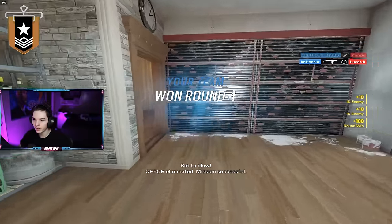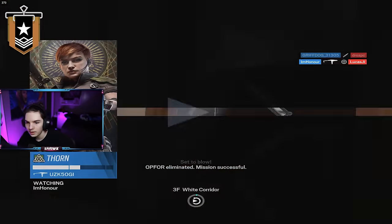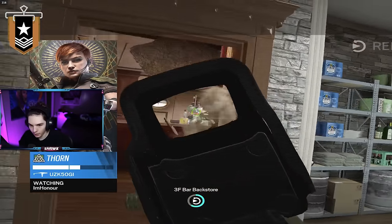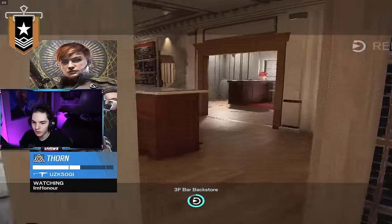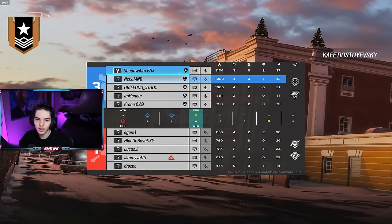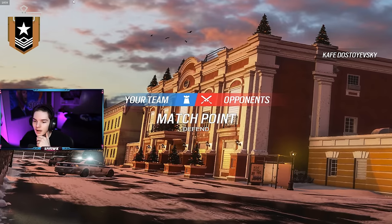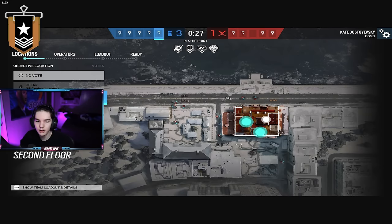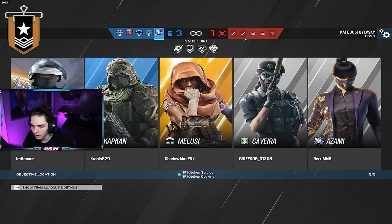Here we go — the Gold player. 1.5 win-loss, 0.7 KD — interesting stats; normally you don't see the win-loss and KD being that different. As usual I did the normal display settings changes, same with the graphic settings. Their sensitivity is going to be 6-6, so a little bit different from the Silver account which was on 7-7. This person is playing on 2400 DPI, 6-6.